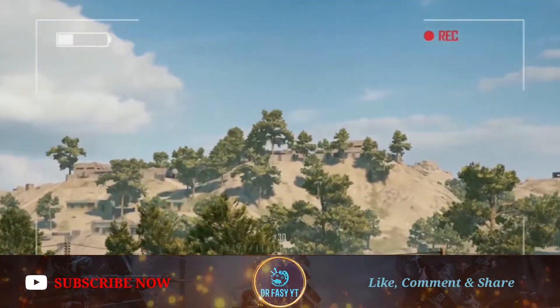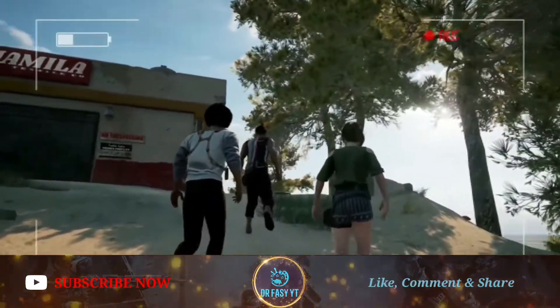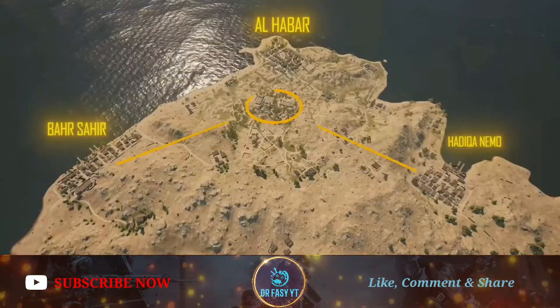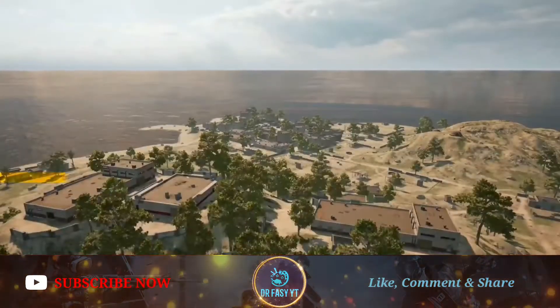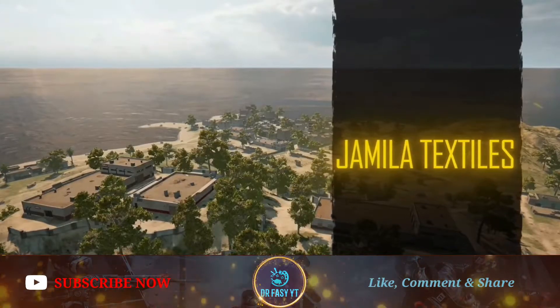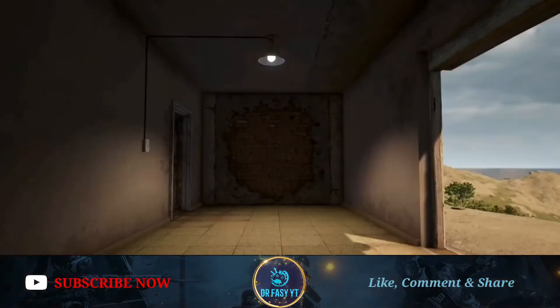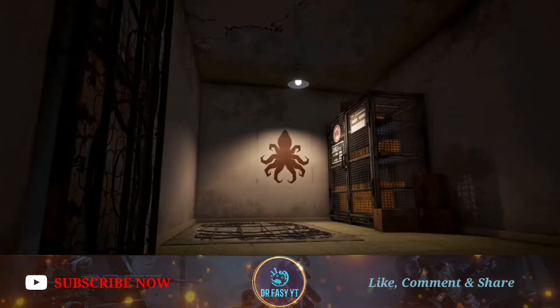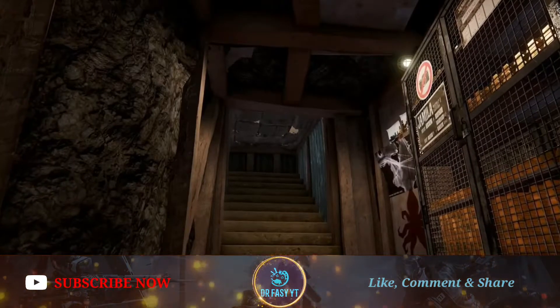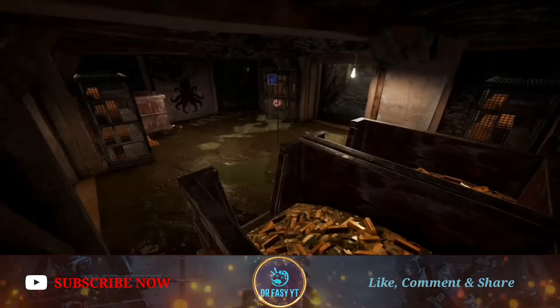But this map is very different with a lot of enhanced features. There is a C4 rocket launcher and a sticky bomb which you can use to blow up walls. Some buildings have no doors, so you have to blow up the walls with sticky grenades to enter.